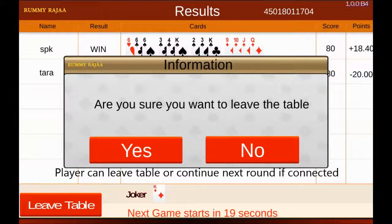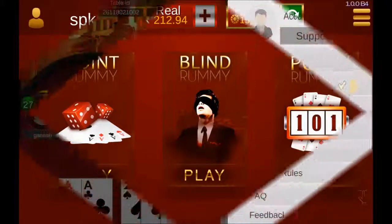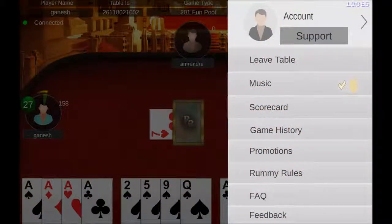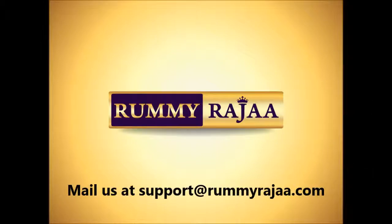If you do not want to play, you can leave the table from the menu. If you are still connected and have the minimum balance, you can continue to the next round of Points Rami. In the menu at the top right corner, players have the option to leave the table, turn music on or off, view the scorecard, game history, player ledger, promotions, Rami rules, FAQ, and feedback for support. If you have any query, contact our customer care.